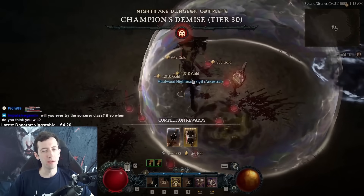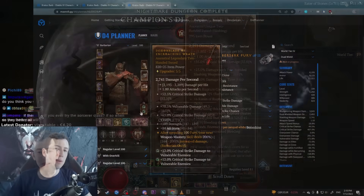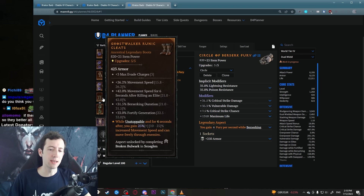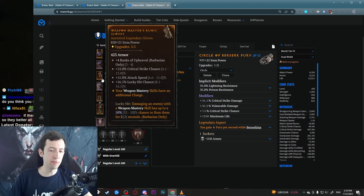That was actually a really bad boss fight. The enabler for the one-shot combo is the Encroaching Wrath aspect, so you want to try to get this, but I find it all the time — I don't think it's rare at all. There is a second one that interacts with Deathblow which is the Weapon Masters aspect. This gives you weapon mastery skills two charges and allows them to stun enemies, which is a nice perk.